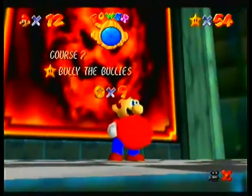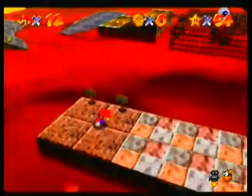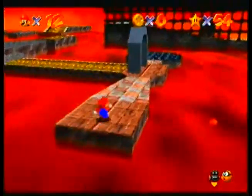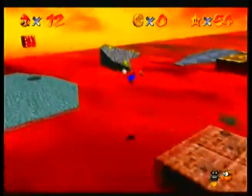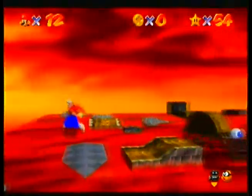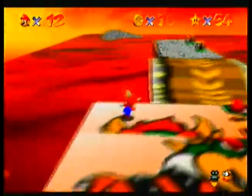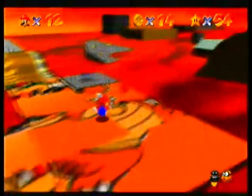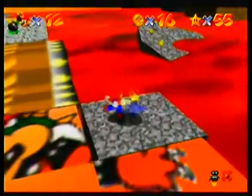Those are really easy to get. The next two are also pretty easy to get. A coin puzzle with 15 pieces — has that spawned yet? No, it hasn't. We'll get it right now then. Right over here. This isn't the coin puzzle with 15 pieces — it makes Bowser's face. And the star is as easy as that.